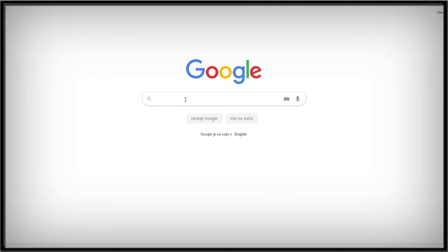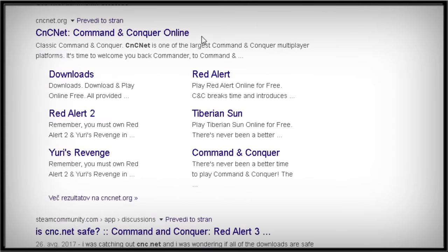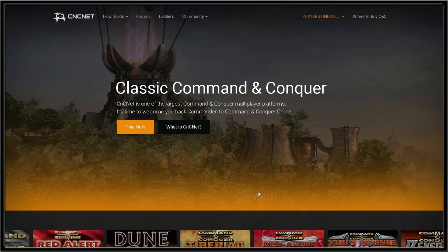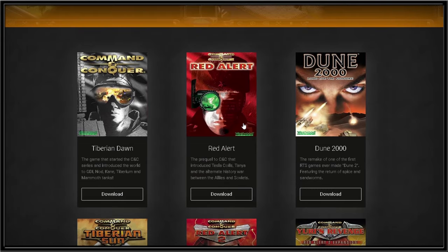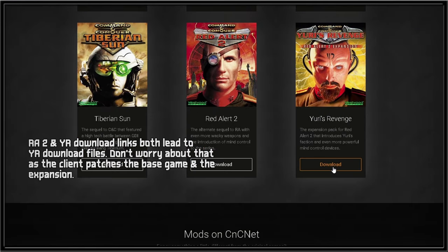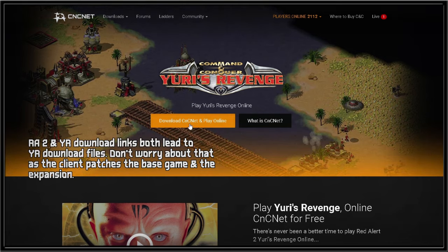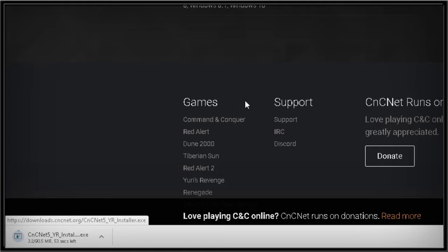Now go to Google and type in CnCNet. CnCNet is a client that enables you to play Red Alert 2: Yuri's Revenge online, but it does much more than that. It also provides a patch for the game and makes it possible for you to play it on Windows 10 or 7. Follow the steps in the video and download and install the client on your PC.